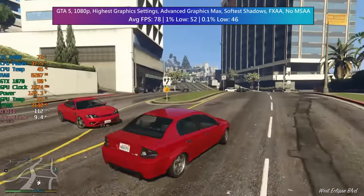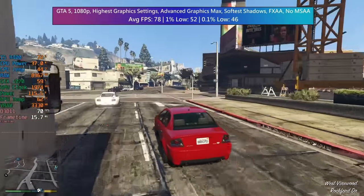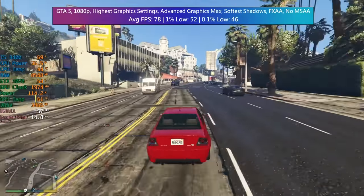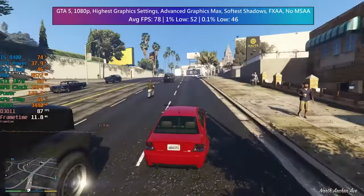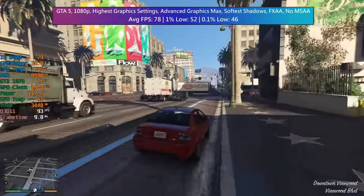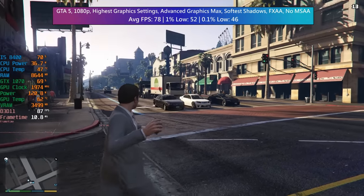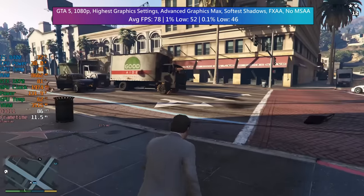GTA 5 next — a much older title but one that can still really push hardware when graphical settings are turned right up. I've maxed everything out apart from MSAA, which was off in favour of FXAA, and I've also enabled all the advanced visual options. This resulted in a 78fps average, but because we have a lot of NPCs on screen both walking and driving around, the percentile lows did drop below 60. This is due to the heavier load on the processor, which is fine for the most part but will certainly be pushed by GTA. The graphics card isn't being fully utilised here, and at higher resolutions the card will become the limitation likely across the board.